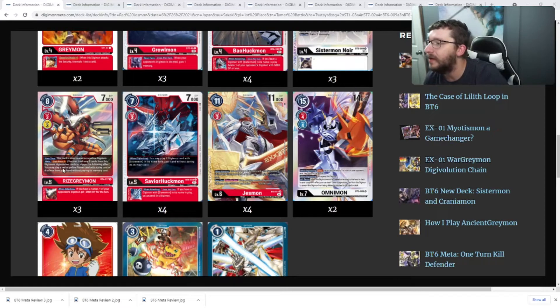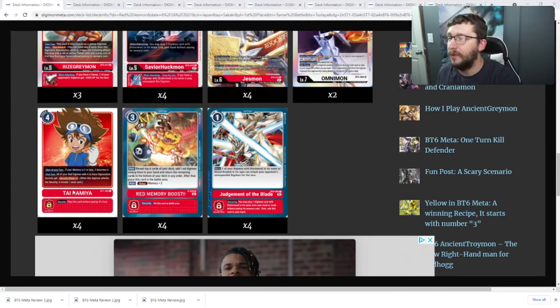RiseGreymon is good for getting your Tamer cards on the field. The Tamer they're running is the four-cost Tai Kamiya for an additional security attack, because you're building up to Jesmon — much like Ragnalordmon decks where you've got a full line of Digimon with all your Digivolutions, so playing Tai gets you those security attacks. Usually Jesmon decks are run with Jesmon and Omnimon, or sometimes Jesmon with Gallantmon, or all three of them.